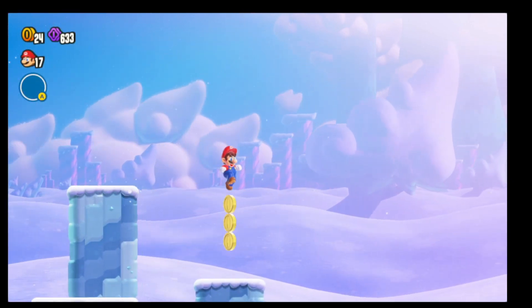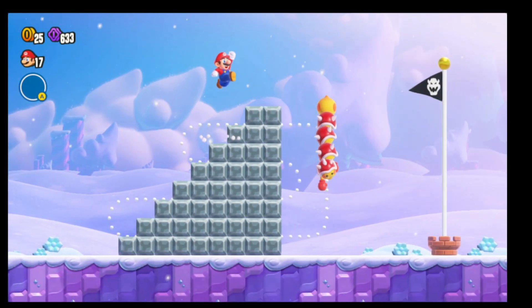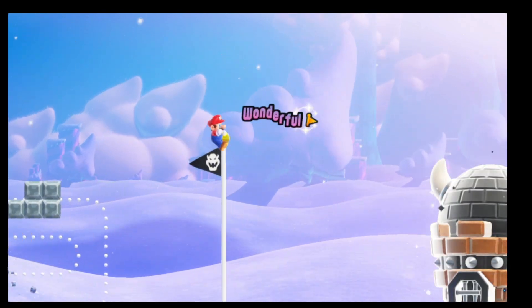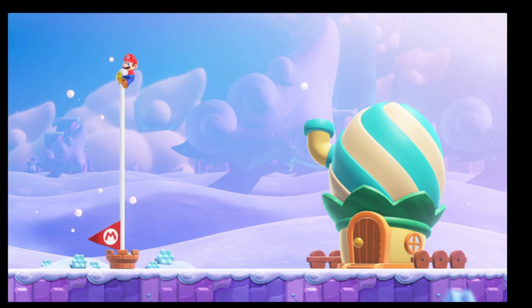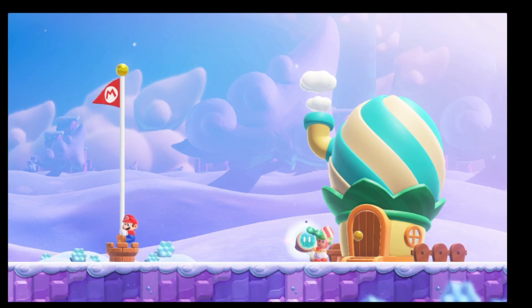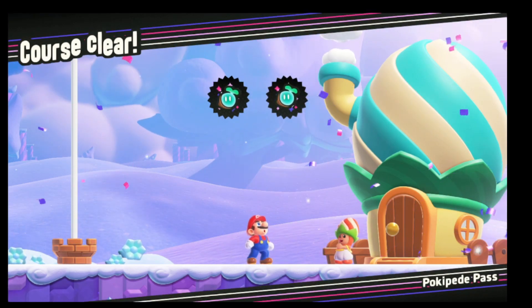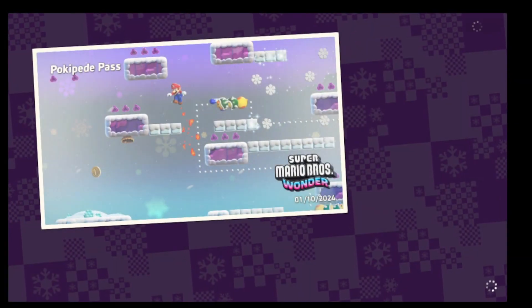And the jump to the flagpole isn't too bad. And there you go. So that's how you 100% this level. You can see I got multiple power-ups throughout — I also wasted those power-ups. But we 100%ed the level. We got the flower coins, we got the Wonder Seeds. I hope you guys found that video helpful. Catch you on the next one.